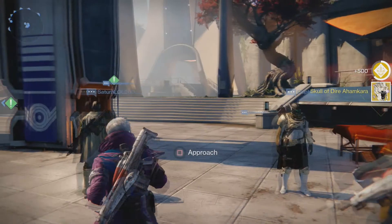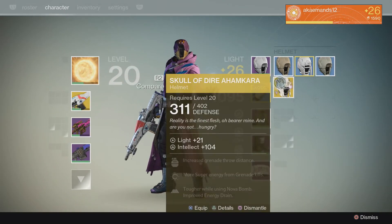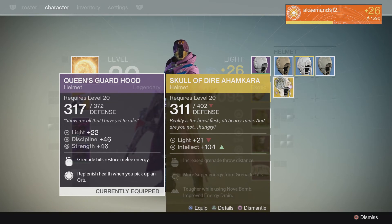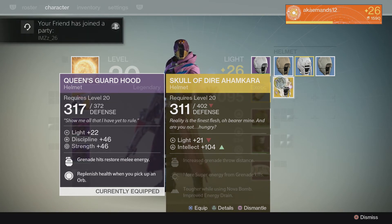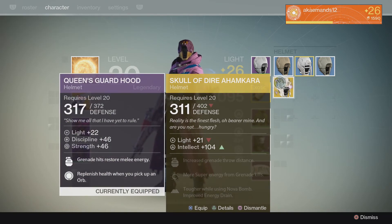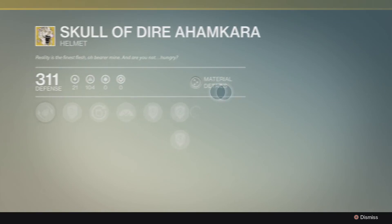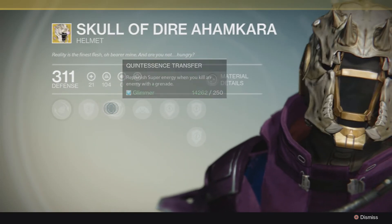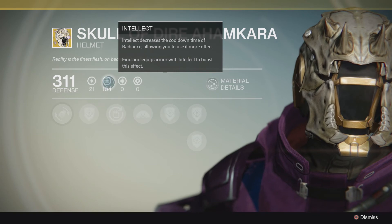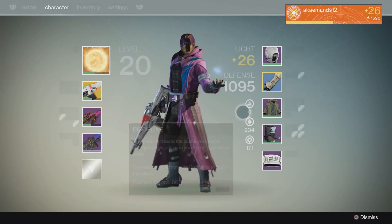I had to take my mic off for a second when I got this because it looks so amazing. It has 311 defense on the downside and 407 on the upside, Light 21, Intellect 104. The name is Skull of Dire Ahamkara — I'm not entirely sure if I'm pronouncing that right. As of now it's actually a little bit worse than my legendary because my helmet is fully upgraded and the exotic is not, but once I upgrade it, it'll be far better than my legendary.